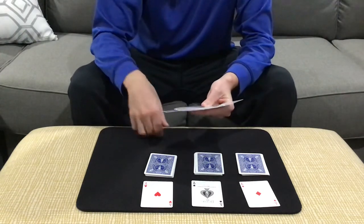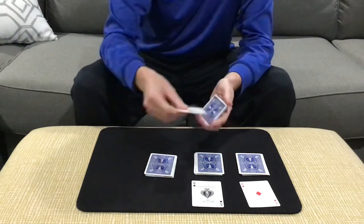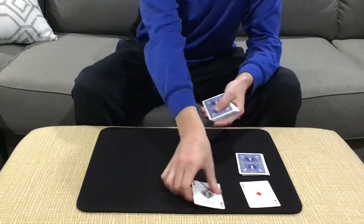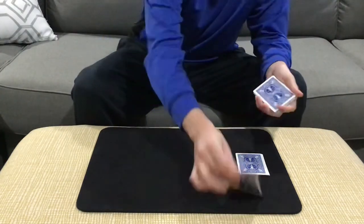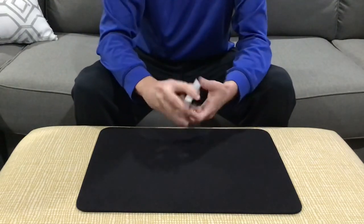We'll take the ace of clubs and we're going to lose it down into the pack. So the ace is lost. The next one we'll lose will be the ace of hearts. We're going to lose that in there. And then the ace of spades we'll cut into the pack. And then last but not least, we've got the ace of diamonds, which we're also going to lose down into the deck.